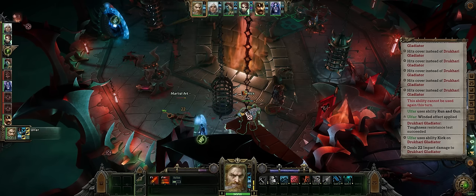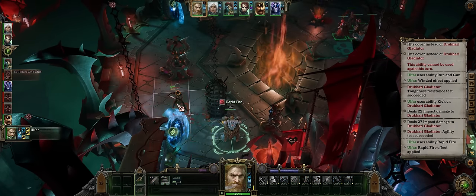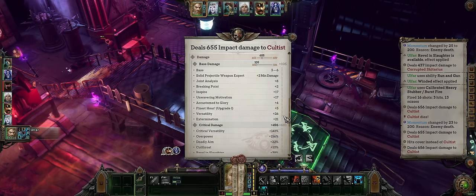Your damage is so high that most of the time your burst attacks will go to waste because you'll kill the enemy way before the rest of your burst shots hit them. So without further ado let us get into our Ophar Burst God build.